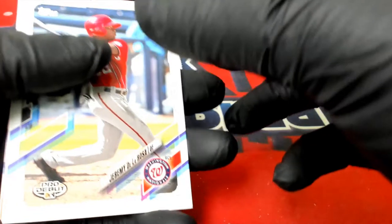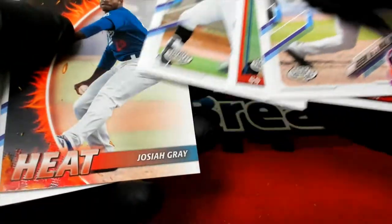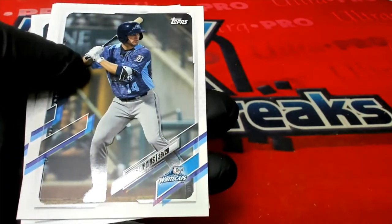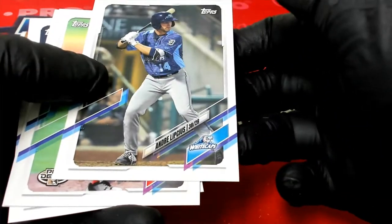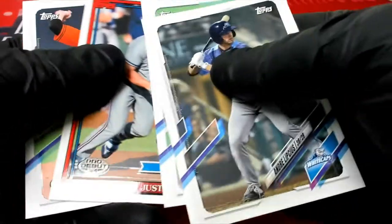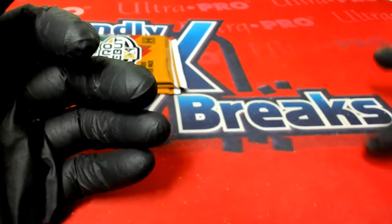Next pack: De La Rosa, Tucker, Rodriguez, Josiah Gray heat insert! Andre Lipkis — or Lipschius, not sure — and another that guy: Foscu and Baumler to round out that pack.